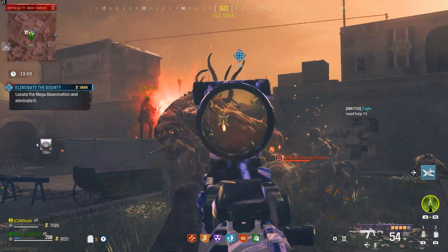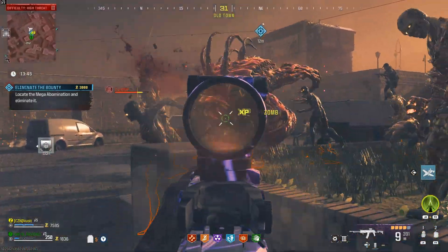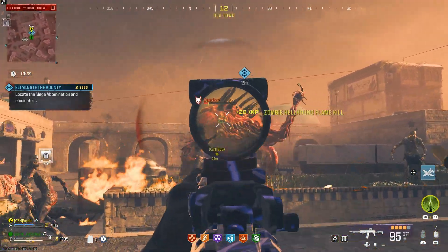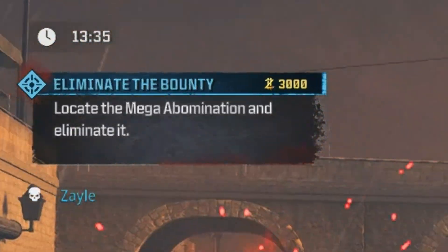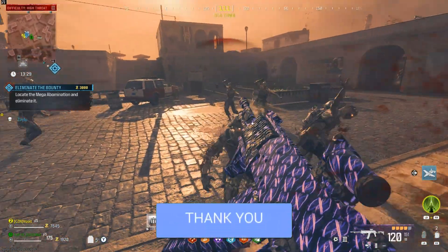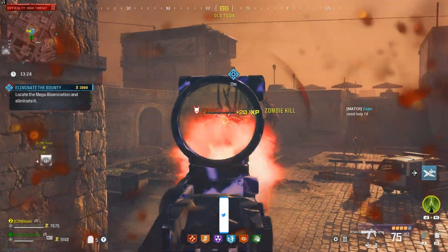Straight off the bat, this beefy boy is not someone you want to mess with by accident. He is incredibly overpowered, and what makes this even more intense is that I thought we were actually taking on the standard version of the Mega Abomination. But halfway through the fight, I realized we were actually dealing with a high value target, meaning his health bar gets juiced and he's even more overpowered. I've also seen people use a tactic where they bring the Mega Abomination outside of Tier 3 into Tier 2 to make things a lot more manageable.